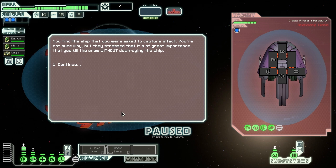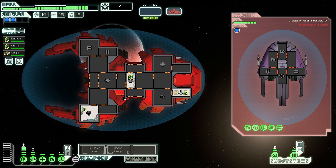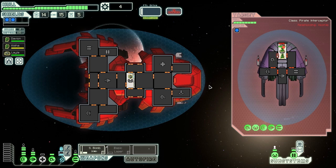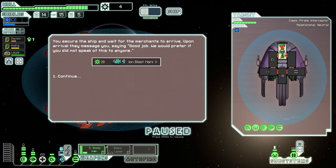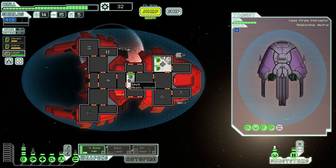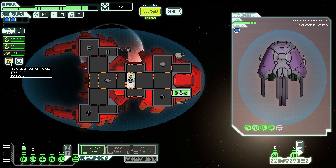I've got a blue option: teleport on board this ship. They say bandits made off with important cargo - let's agree to capture the ship. Powering up the S-bomb and beaming aboard the front. There's an energy crew member - already quartered their health. They can't take my shields down, only two guns against two shield layers. Just beating the crap out of the crew. Ship secured - merchants arrive and say 'good job, don't speak of this.' They give us an ion blast 2, which is quite good.